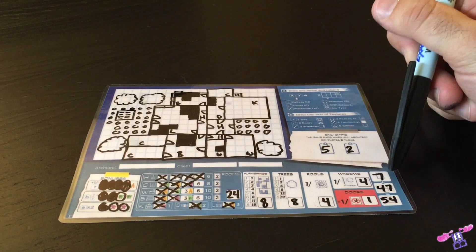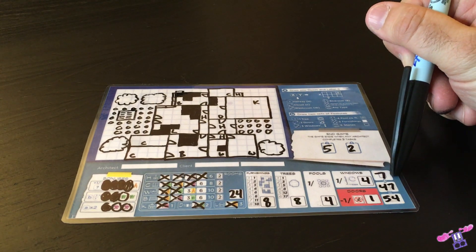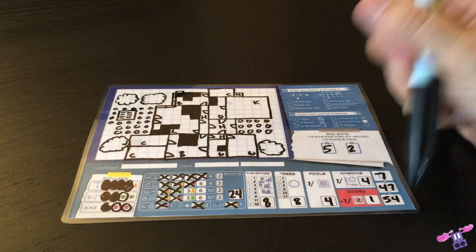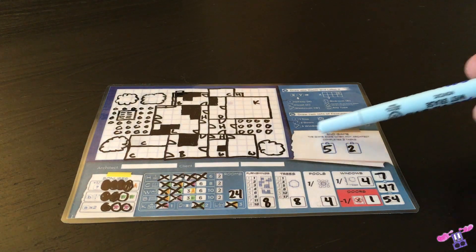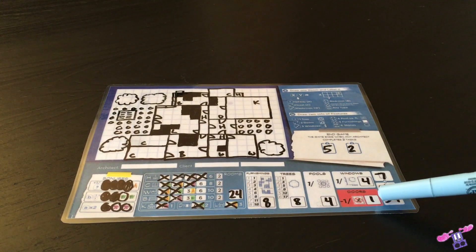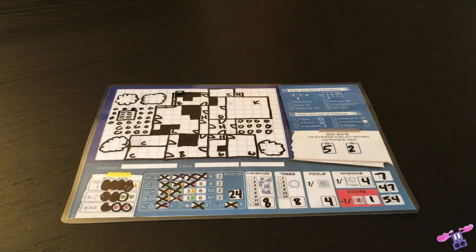Adding up the 2 points from tasks, plus the total of all rooms and features, gives you your total points for the game. The person with the most points wins. In the event of a tie, the player with the highest scoring task score wins. Should there still be a tie, the person with the fewest door penalties wins. If it's still a tie, you've both been great builders, the clients are equally pleased, and you share your victory.